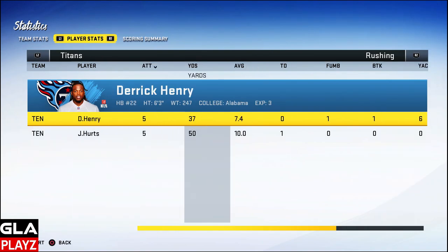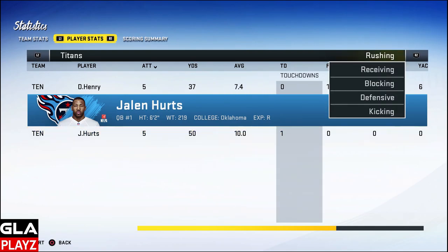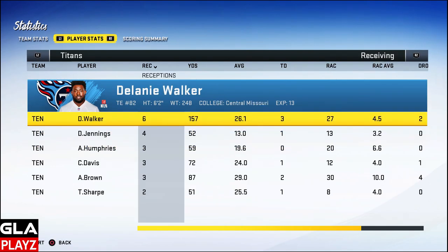Rushing: Derrick Henry had five attempts, 37 yards rushing, and a 7.4 yard average. I really didn't use him all that much — I kept throwing the ball with Jalen. Probably next game I'm going to try and get Derrick a lot of carries and run up the rushing yards with him. Jalen had five attempts for 50 yards and one TD as well — he did really good on the ground.